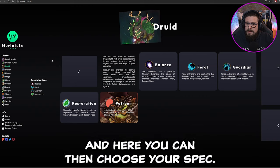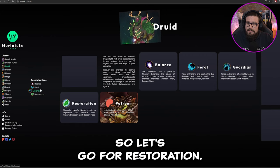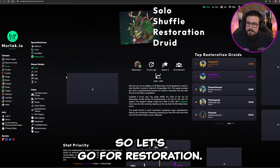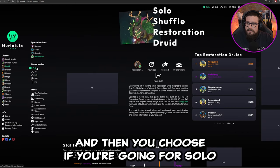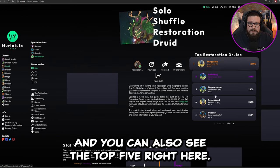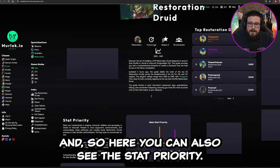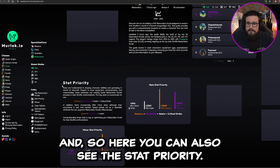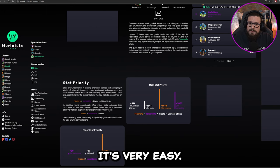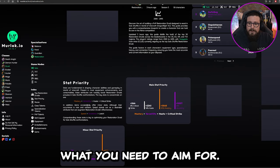On murloc.io, on the left you can see all the different classes. We can go into druid for example, then choose your spec — let's go for Restoration — then choose if you're going for Solo Shuffle, 2v2, or 3v3. You can also see the top five Resto Druids in the world right now, and here you can see the stat priority with a graph showing exactly what to aim for.